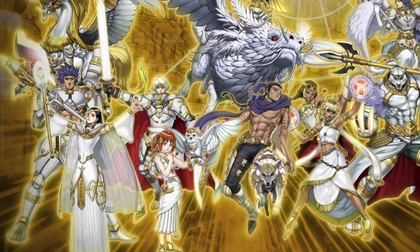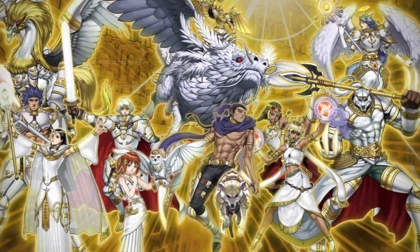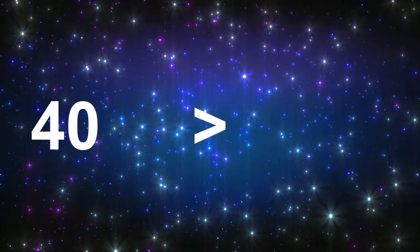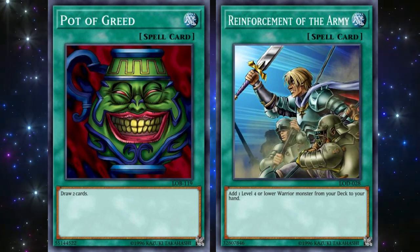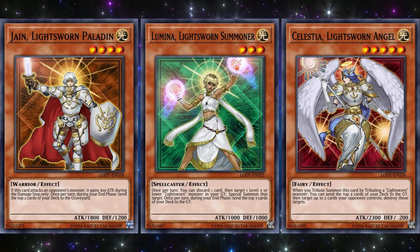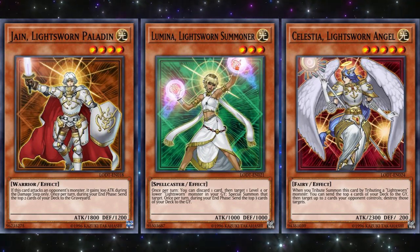Next up is Lightsworn. Lightsworn is essentially a series of Light monsters, as their archetype name suggests, who focus primarily on milling. The archetype was great during this time for two primary reasons. For one, the idea of milling is directly related to deck thinning. Every Yu-Gi-Oh! player knows that a deck with 40 cards is inherently better than one with 50, for example. The more draw and search cards a player uses, the better the odds of drawing what they need, because their deck has been thinned out. Lightsworn capitalized on this concept, easily filtering out cards turn by turn while also filling up the graveyard with useful monsters. This graveyard theme would be more prominent in later iterations of Lightsworn decks.